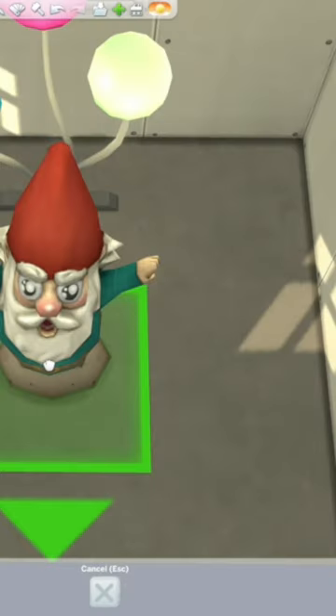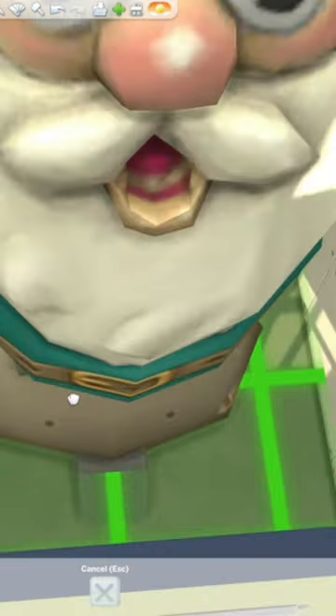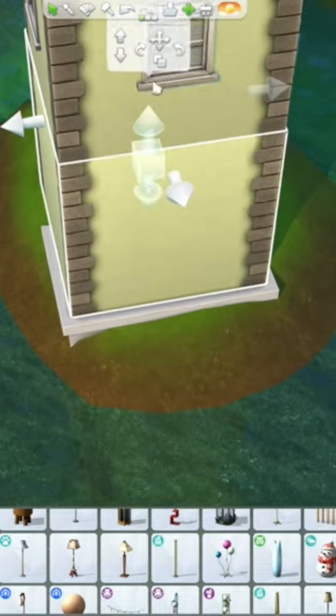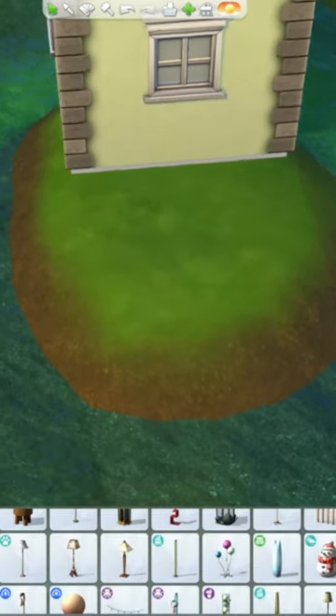Using the bracket keys, size up the gnome 6 times and the lamp 4 times. Using the 0 and 9 keys, you want to raise both of them until they reach the top of the room. Finally, you want to delete the first room you built, and then you're all done. Isn't it stunning?